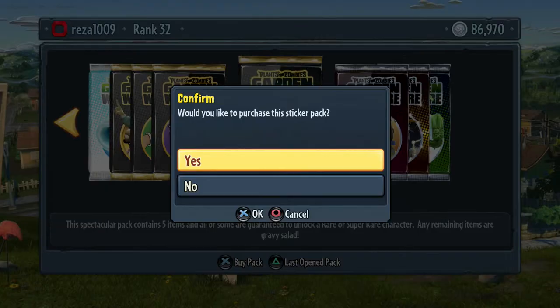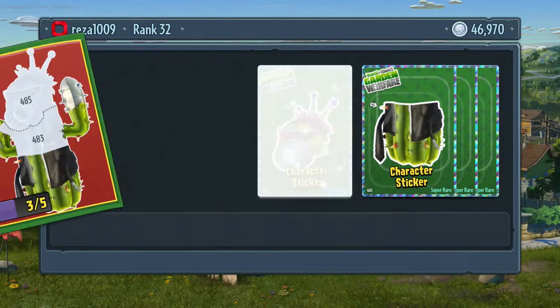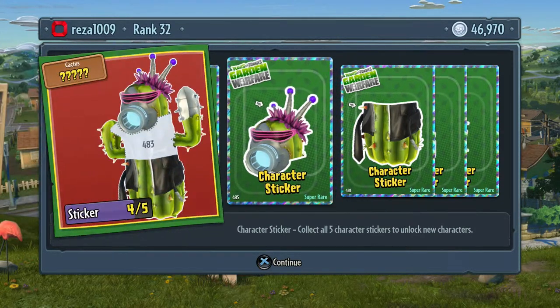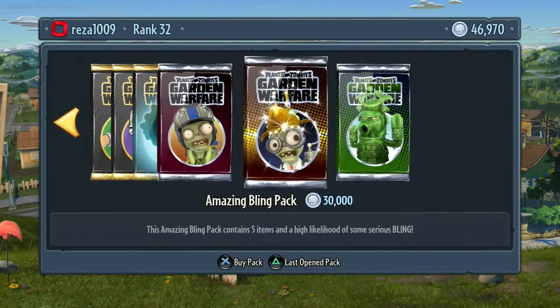We've got 86,000 left - might as well do two Spectacular packs. I haven't really calculated the coins in any way, I've just gone for it. Rolled it and this is another Cactus I believe - the Future Cactus, that looks very cool. Future Cactus unlocked! Yeah it's a super rare - definitely needed another Cactus.